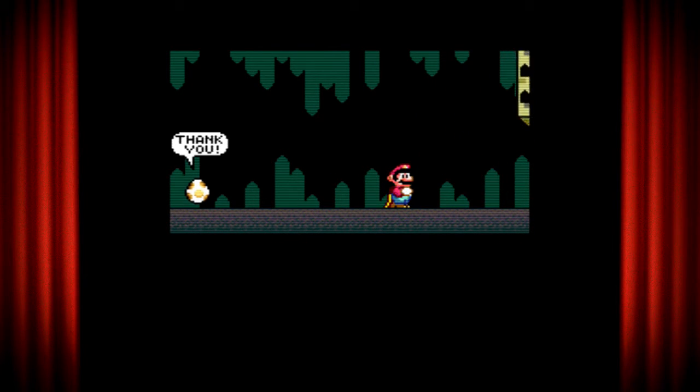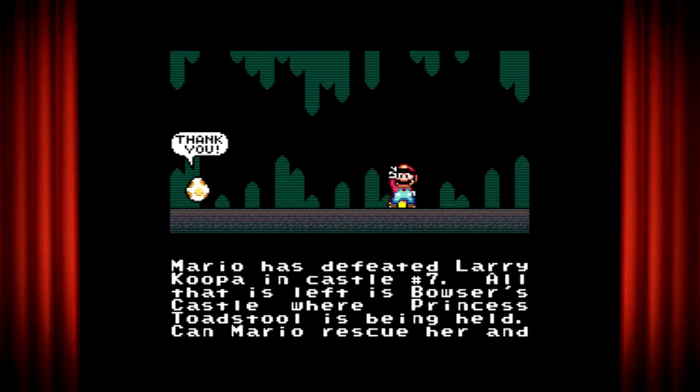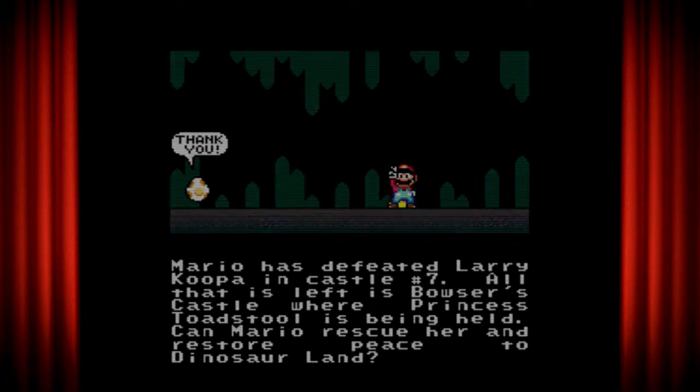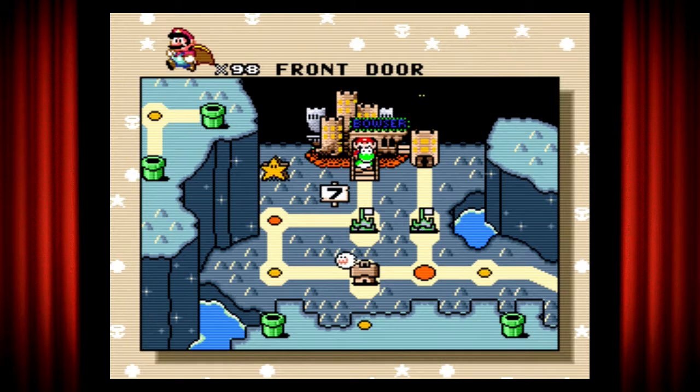And we have the last egg. Looks like we don't have the bomb this time, so kick it instead. Mario has defeated Larry Koopa in Castle 7. All that is left is Bowser's Castle where Princess Toadstool is being held. Can Mario rescue her and restore peace to Dinosaur Land? One way to find out. So we finally made it to Bowser's Castle, but unfortunately we're going to have to save this for another video.